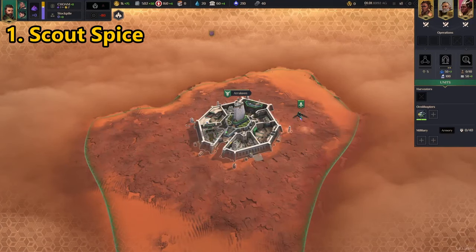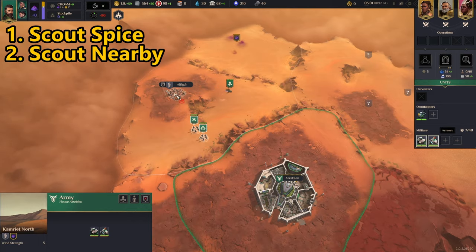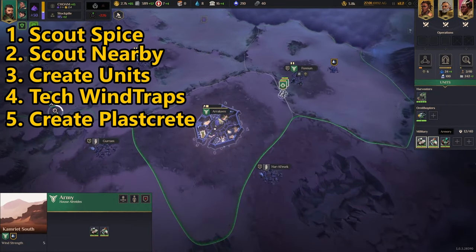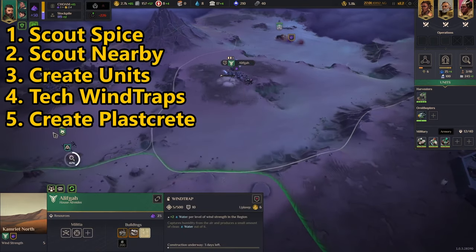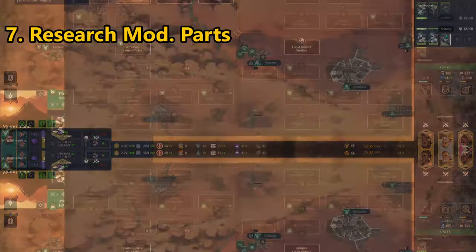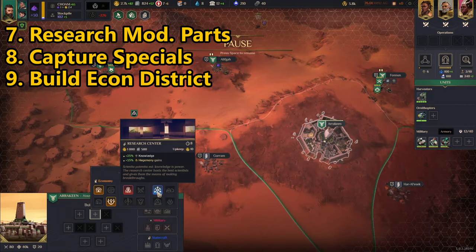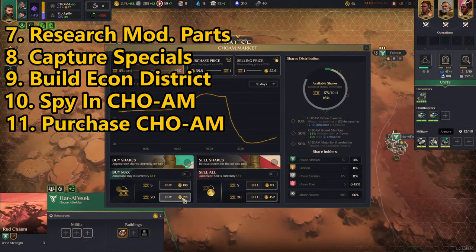Let's review. First: identify your spice village tile. Second: scout other nearby villages, ideally looking for a plascrete mineral village. Third: train two soldiers. Fourth: capture your spice tile and use your tech tree to research wind traps. Fifth: identify and capture the plascrete node village — if there's no plascrete node, capture any nearby resource village with Solari minerals or fuel cells. Sixth: place wind traps on a tile with four or more wind strength, three if in a pinch. Seventh: tech for modular parts. Eighth: capture any special nodes nearby to generate hegemony. Ninth: build an administrative hall and spice harvester at your home base for the two-district bonus. Tenth: place your first spy in either the Landsraad or CHOAM market. Eleventh: purchase some CHOAM market shares.